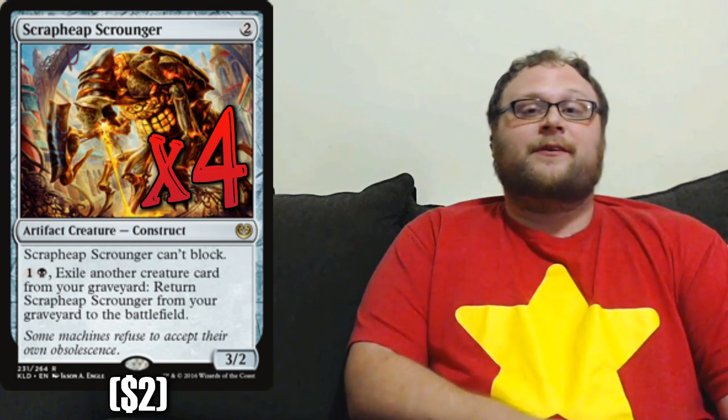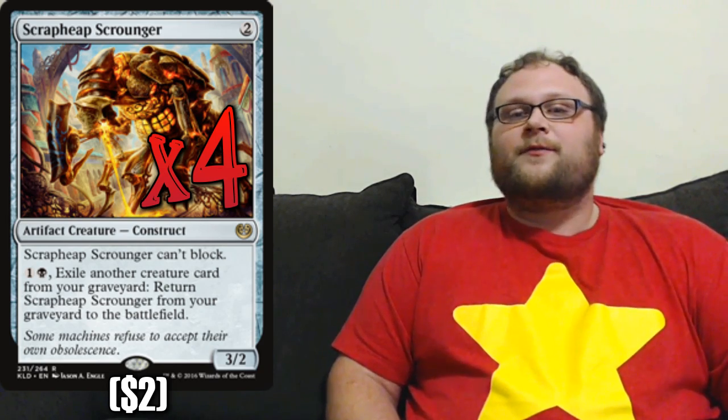The deck plays 13 creatures and 2 vehicles, so about 15 total. We're going to start with Scrap Heap Scrounger, which I'm playing a whole 4 copies of. This is just a nice resilient threat — 13 creatures isn't a whole lot, but we will be able to bring this thing back once or twice over the course of a game. That kind of resiliency works really well against decks that play counterspells. He's also an artifact, which matters a great deal because one of the best reasons to play Black-Red is Unlicensed Disintegration, and Scrap Heap Scrounger counts as an artifact for that.